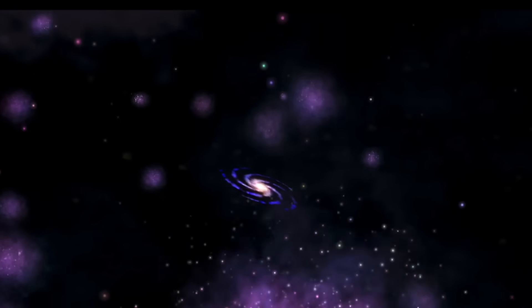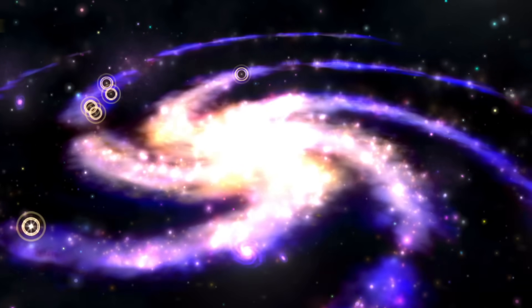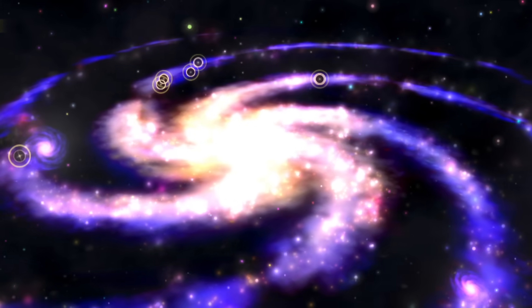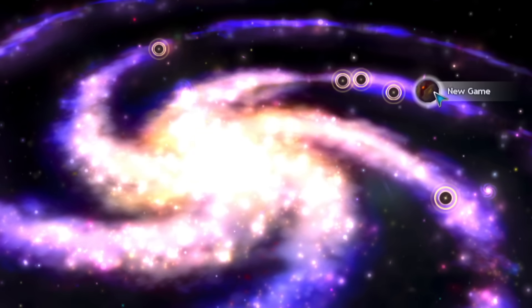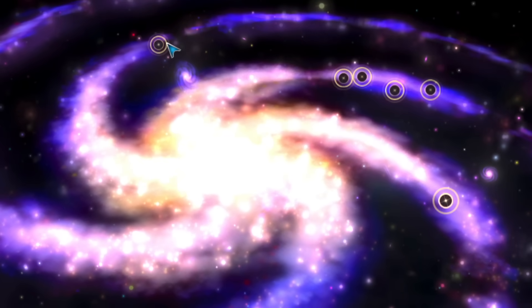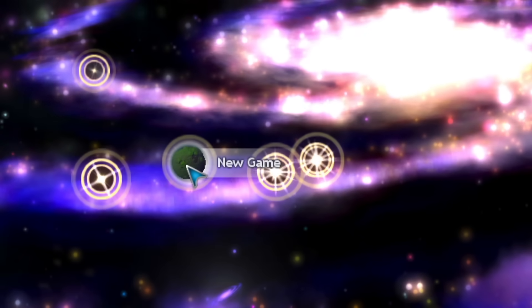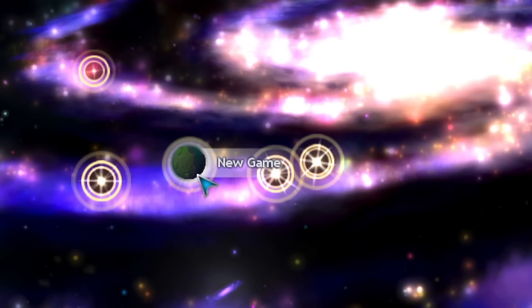The game opens on a swirling spiral galaxy. The opening screen really sells the potential of the journey you're about to embark on. From this distant perspective, anything seems possible. We have a number of gleaming planets upon which we can begin our odyssey of adaptation. This particular world seems like a good fit. Like Earth, it seems to have primarily green plants to match the light wavelengths of its host star.